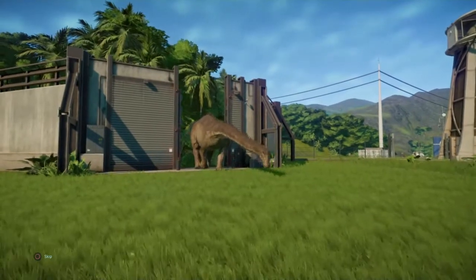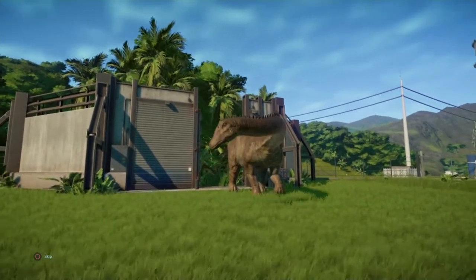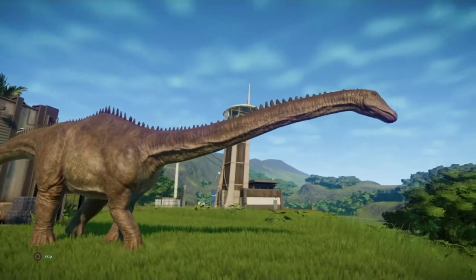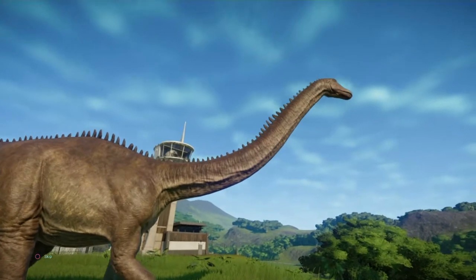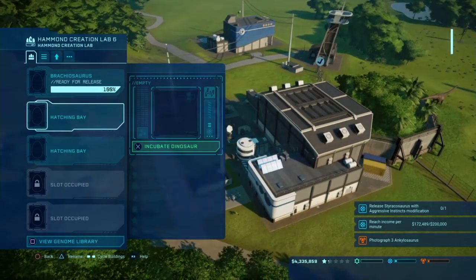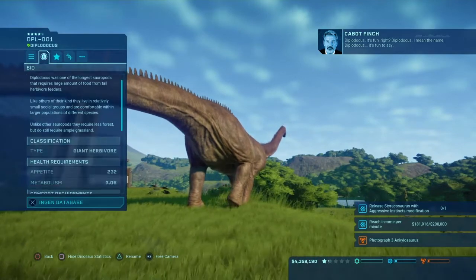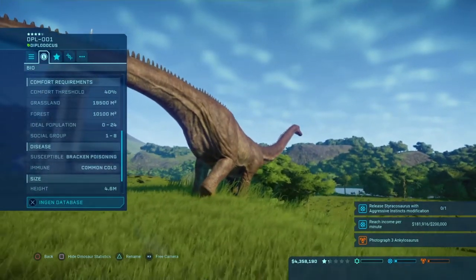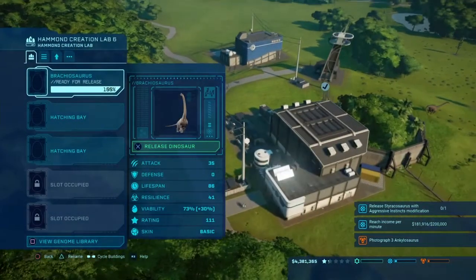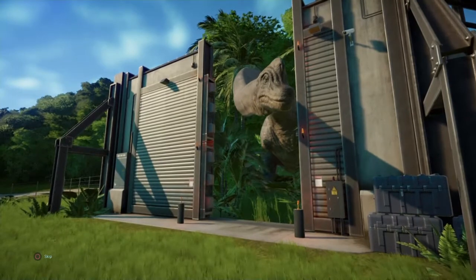I think these guys are not hostile at all towards humans. I feel like the only way they could actually kill someone is if they accidentally stepped on them. Let's look at his stats — oh wow, he's pretty okay with being on his own. I'm gonna incubate a few of these guys because I built a pretty big enclosure, so obviously I'm gonna make more than one.